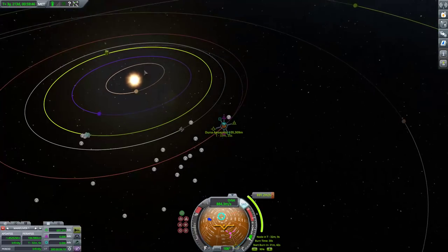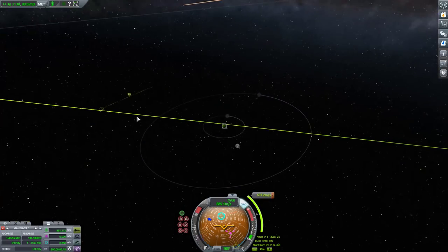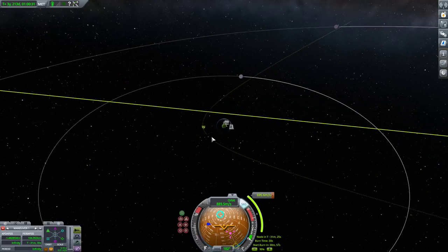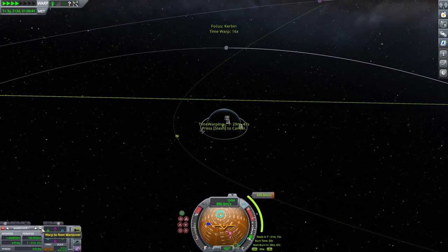There's a periapsis marker. I'll focus on Kerbin. There's my periapsis marker. My maneuver is going to cost me about 700 delta-V, and I can use my transfer to get this periapsis much closer. I would ideally bring this into very low orbit so I can have an engineer repack. That is my transfer burn — 695 delta-V. I'm going to warp to next maneuver.